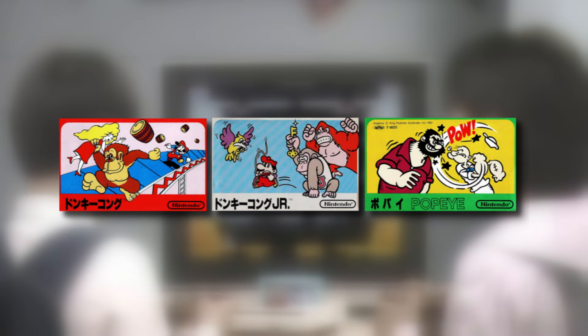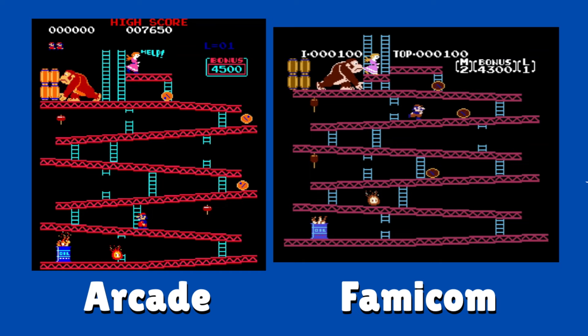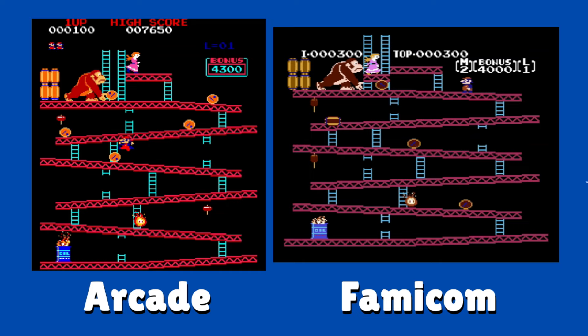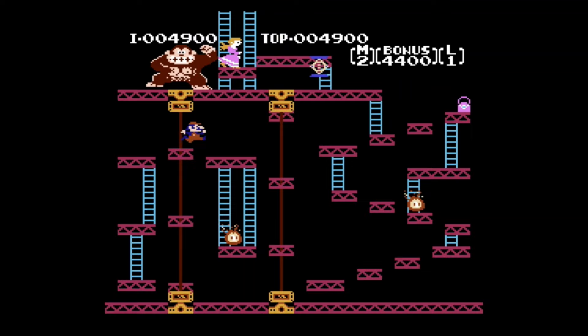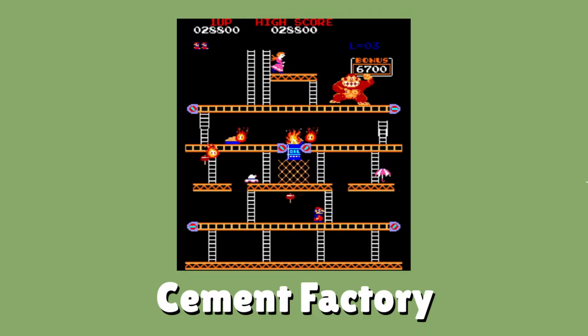In 1983, with the release of the Famicom in Japan, Nintendo prioritized having some of their arcade classics ported over to it. One of them was Donkey Kong, which was a well-done translation of the arcade version. For its time, it was impressive to see a game that looked pretty close to the arcade original — they're almost indistinguishable outside of some coloration differences.